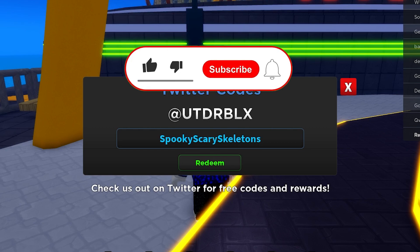We're entering this code called Spooky Scary Skeletons — it actually gives you 2,000 gold and 200 gems. Awesome code, Spooky!